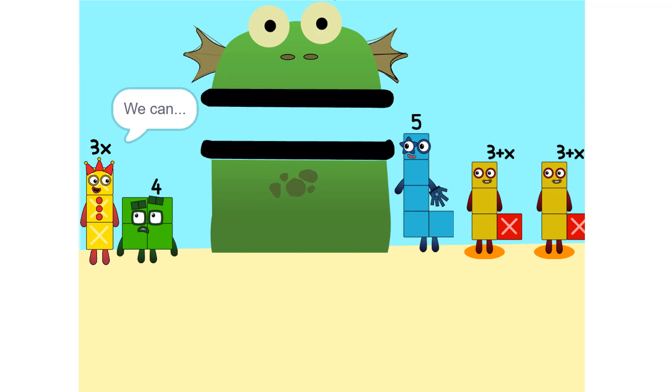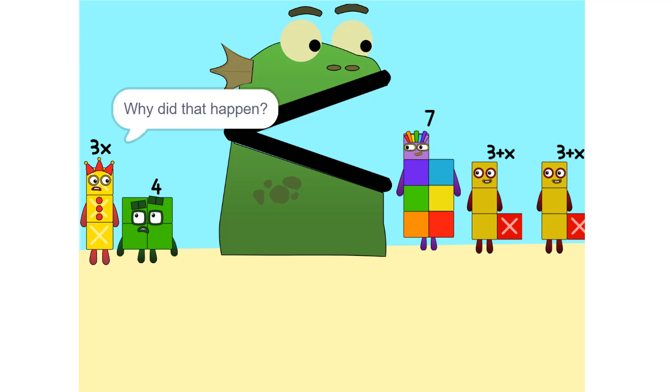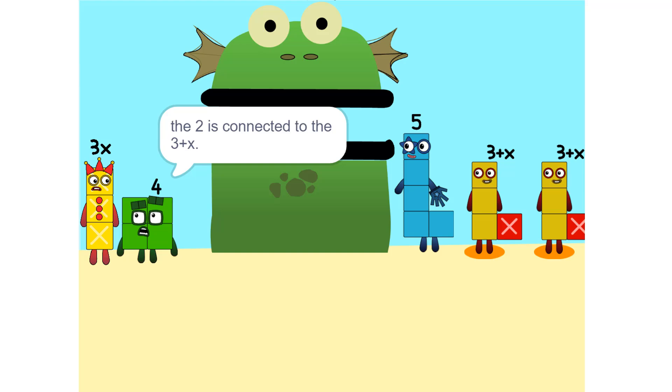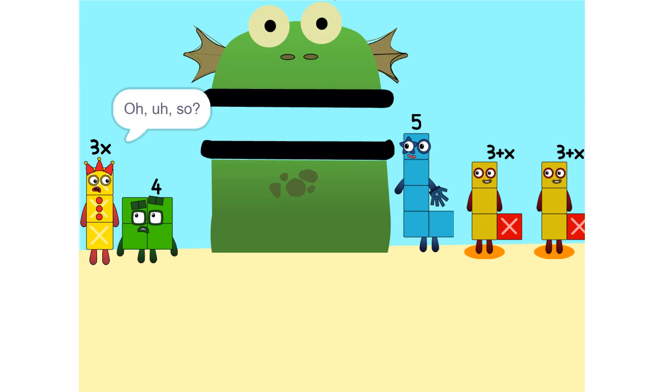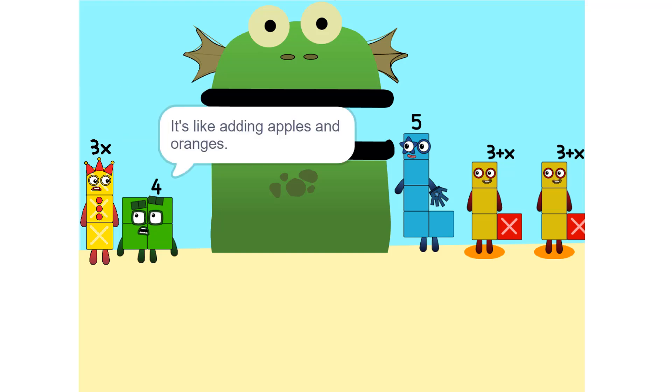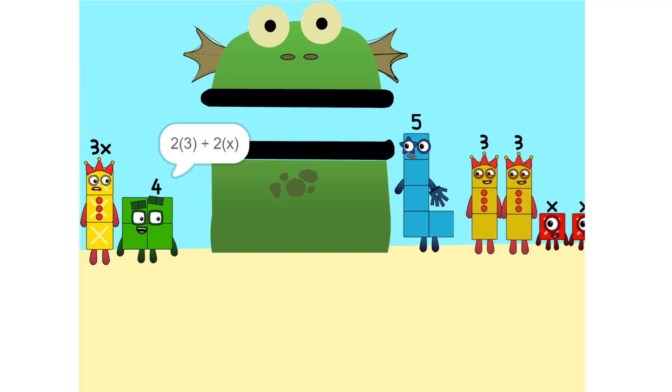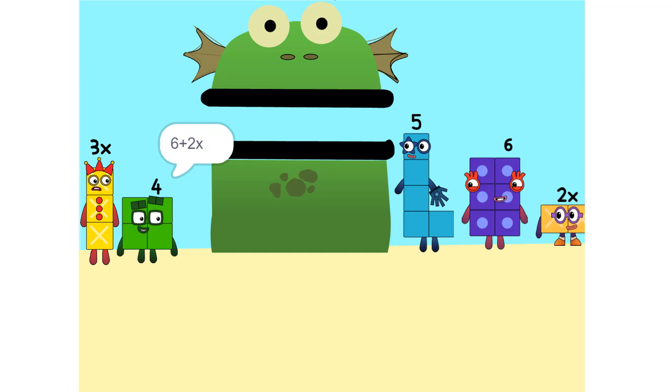Why did that happen? The 2 is connected to the 3 plus X. So it's like adding apples and oranges. See the 2 times 3 plus X? That's the same as 2 times 3 plus 2 times X, which is 6 plus 2X.